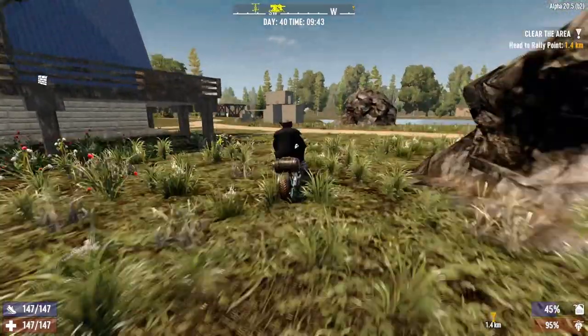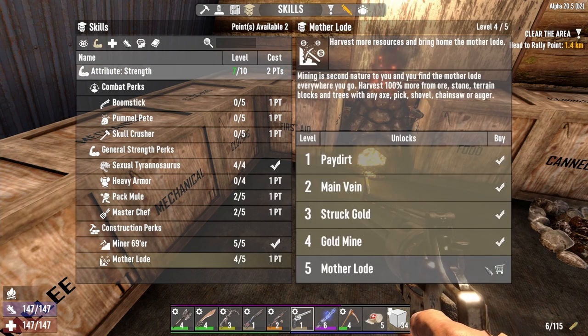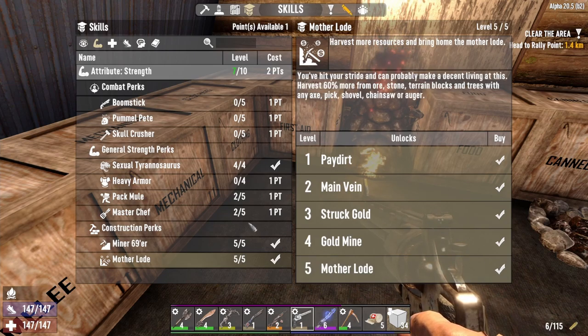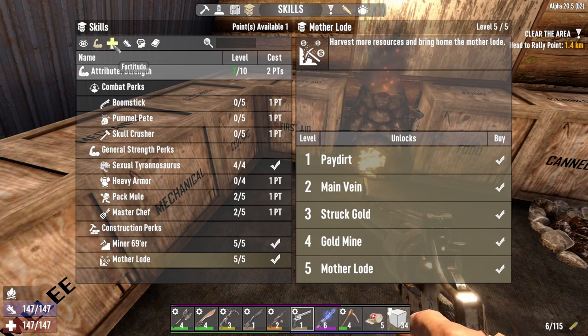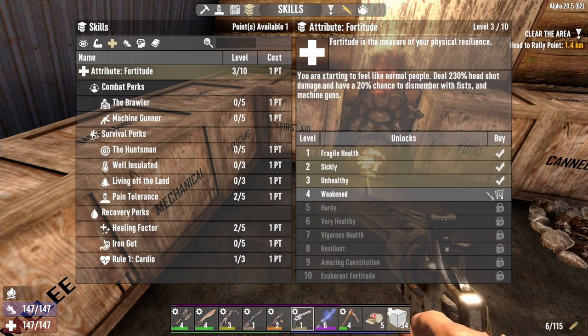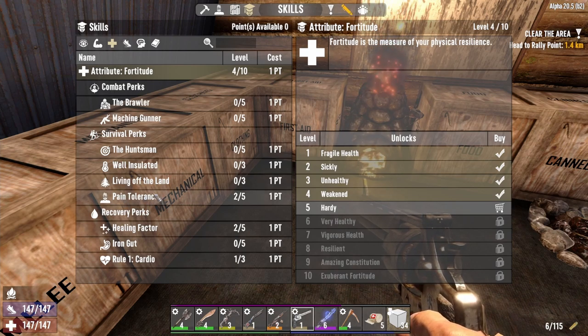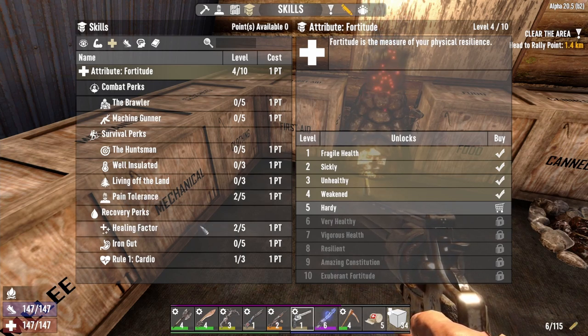We've got a couple of days until horde night. I do have a skill point — might as well spend it on Motherlode. Max all of them out. I have another point available too — I'm going to put it into Fortitude, and then work towards pain tolerance and healing factor. Would be good to get those up a little bit higher.